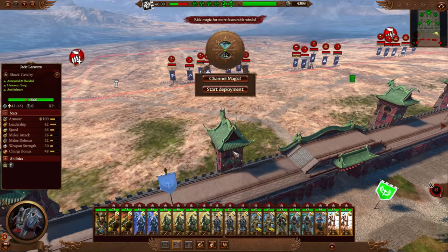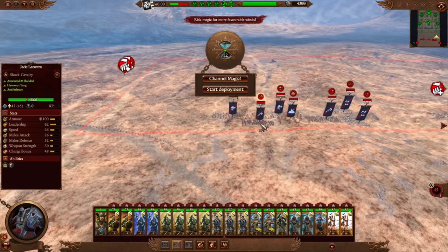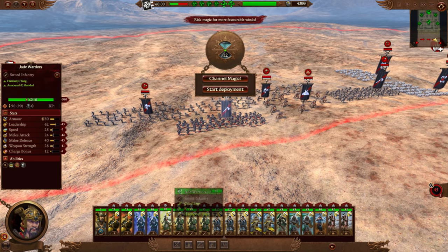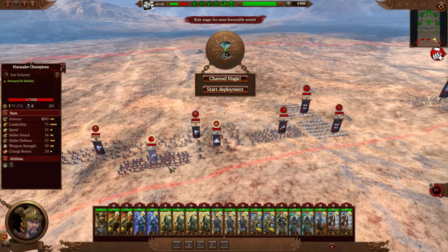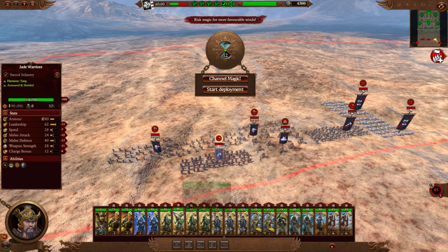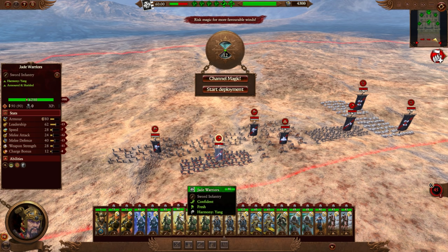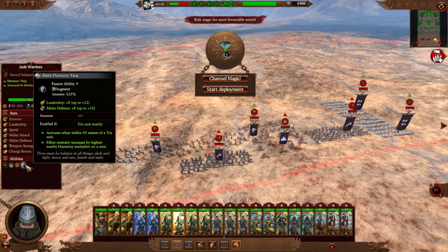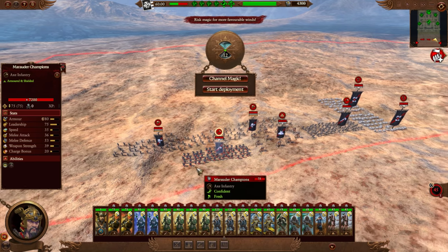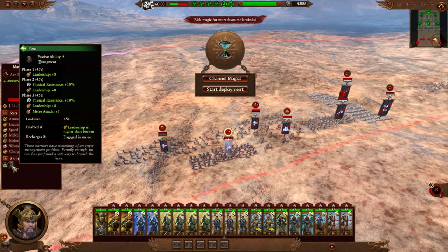We definitely want to put units up on the walls to begin with. We're going to be dealing with Marauder champions mostly. I think Marauder champions will beat Jade warriors, but if they're thinned out maybe the Jade warriors can win. Looking at stat differences: 7200 health compared to 6200, both have 80 armor, they have more speed, more melee attack, melee defense, and weapon strength. We could potentially use the yin-yang system to get up to 8 extra melee defense, but it still won't be as high as their melee defense, and they've got rage which gives physical resistance.